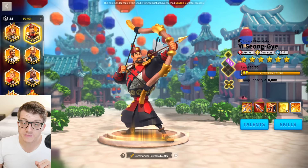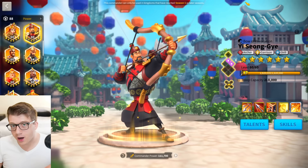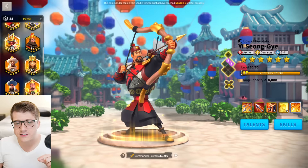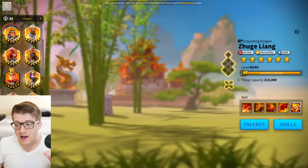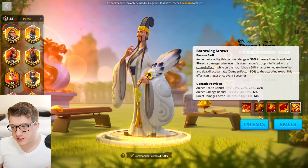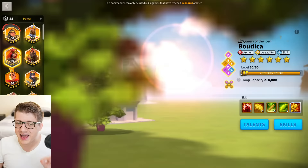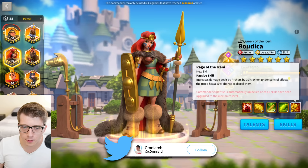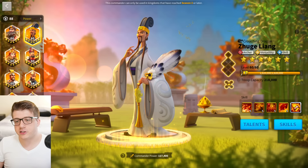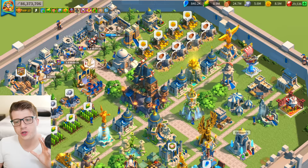The next commander pair you probably want to work on is your archers. You probably already expertise'd Yi Seong-Gye coming through Season 1 of KvK, and the easiest and cheapest thing you can do to get YSG out in Season of Conquest is to pair him with a 5-5-1-1 Jugul Young — that's 190 legendary commander sculptures. You get a massive AoE with an insane debuff on the active skill, 30 archer health, 5% extra damage, and a 50% chance to remove control effects. This commander is absolutely insane, but there's no march speed.